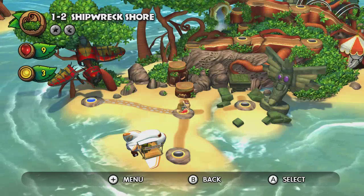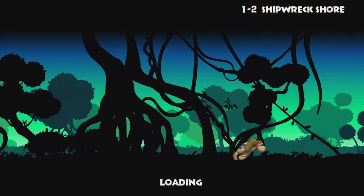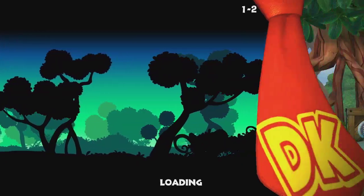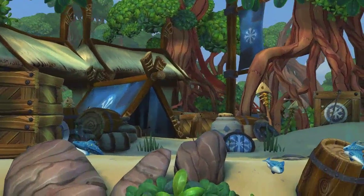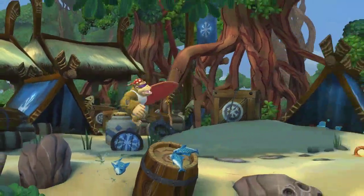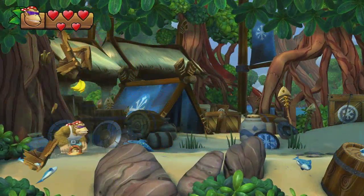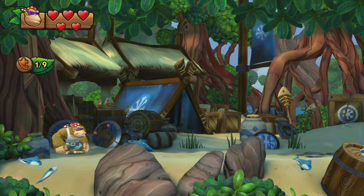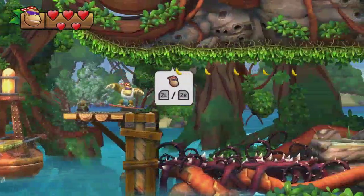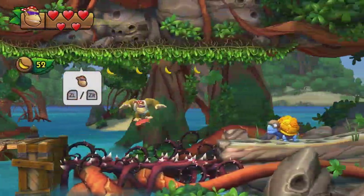Next up, Shipwreck Shore. This will unlock Funky Kong's shop, but you will never go there — weirdly enough, the collectibles in Funky Kong's shop don't count toward the 100%, and they're not puzzle pieces either. Since this is a puzzle piece run, skip it. You get the first puzzle piece back here, then roll over the water by just rolling into it — you don't need to press anything, just roll, then jump to get over the ledge.